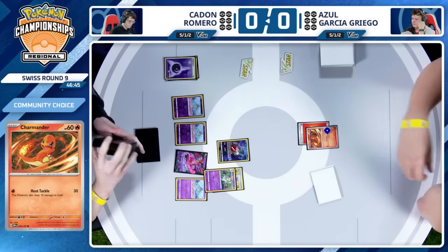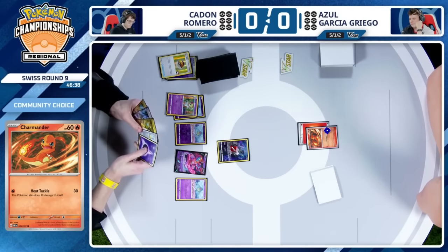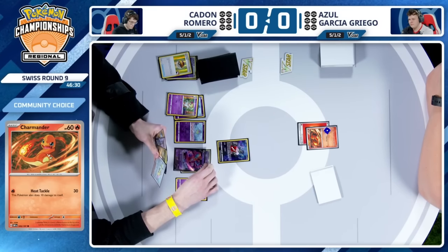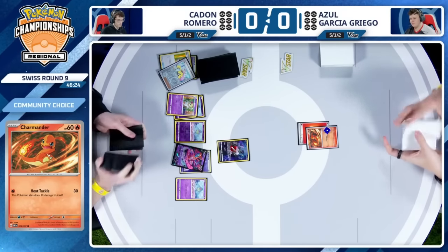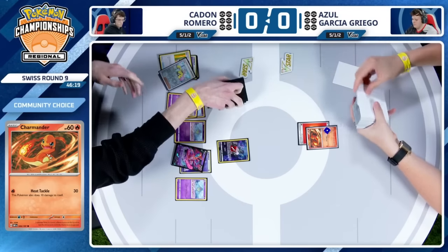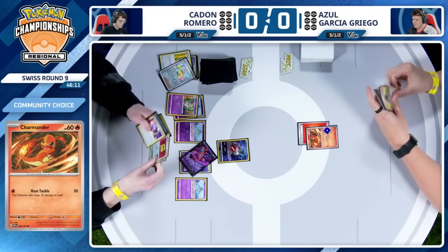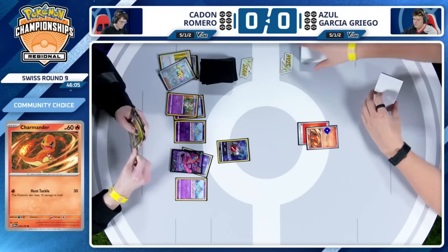Curlia could potentially draw into that Rare Candy Gardevoir EX, and then you can lean into some other things, but maybe the card that you'd have to use to get there would be Iono. You don't want to give Azul a new hand. We do have an energy attachment on the Deoxys V, and there is that Iono — Azul breathing a sigh of relief. Maybe if you can attack with the Deoxys then you'll have an option, but maybe the energy attachment to the Mew would lead into a retreat for Cresselia. You'd have more energies in the discard pile, and if you find Rare Candy Gardevoir, you're likely to find a way to win this game. But it looks like the pieces are not all there.